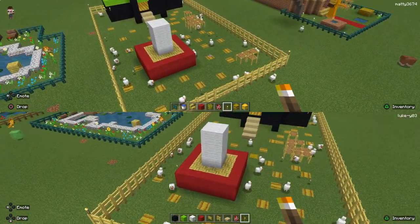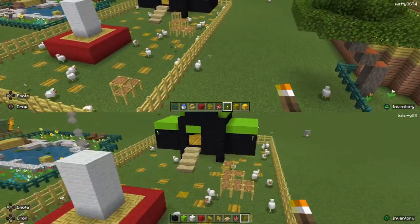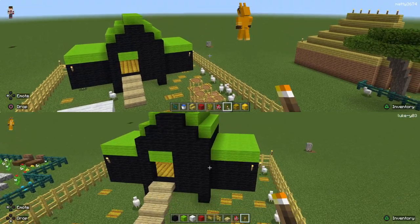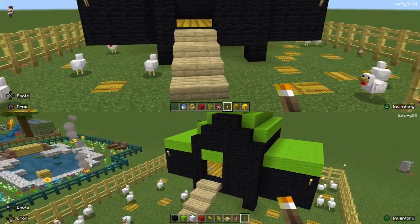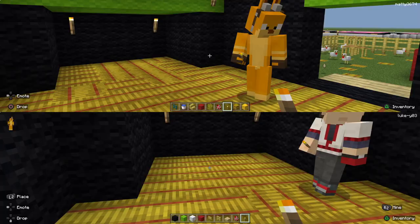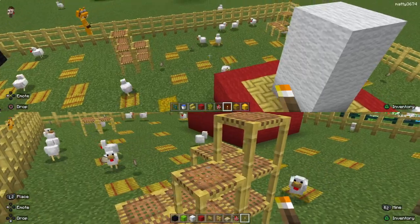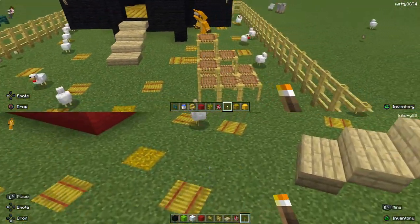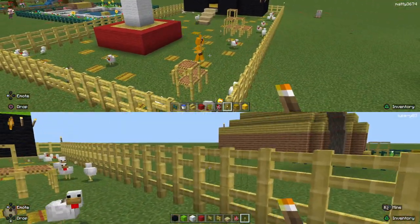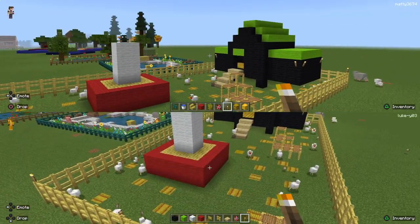This is my chicken keep. I think you've nicked my chickens - maybe they've walked over! So this is the chicken feeder. This is the chicken keep with nest boxes, with some steps for the hens to go in. It's nice and strolled up, and you've got lots of climbing frames to play on. You've got some eggs already. They've got a double fence to make sure they don't escape. That's pretty much my chicken keep.